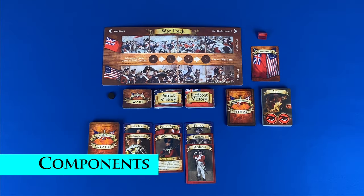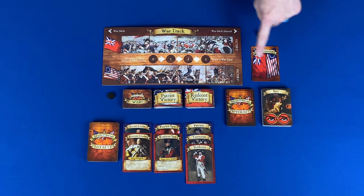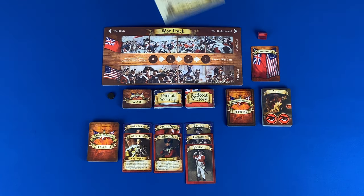Now let's take a look at the components. You have a war track board, war track marker, war tiles, a command card and stand, loyalty cards, spycraft cards, and your instruction booklet.